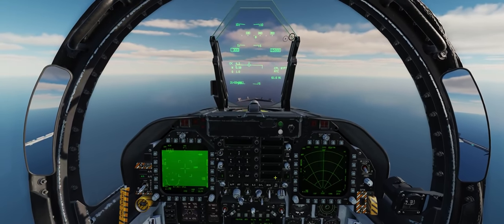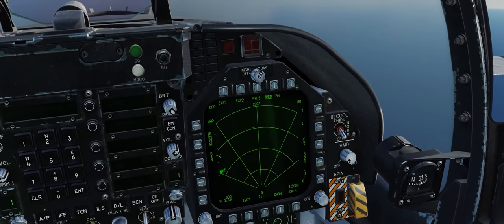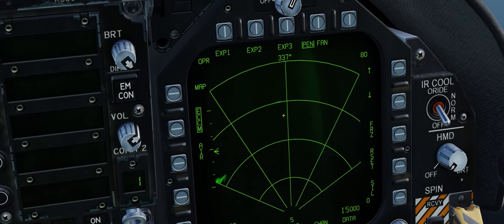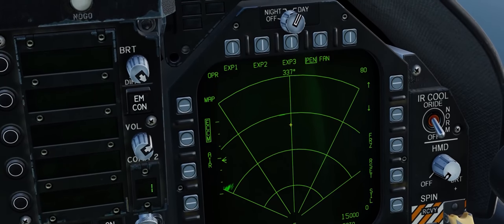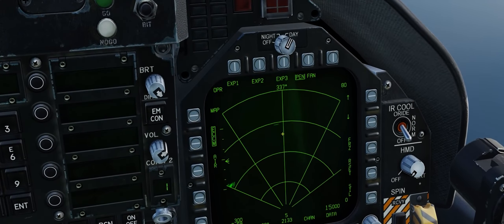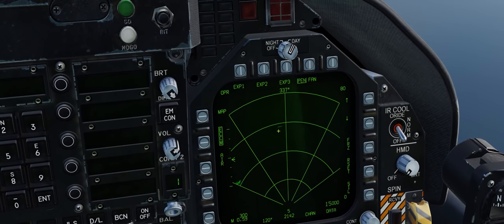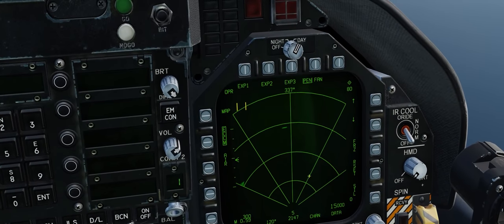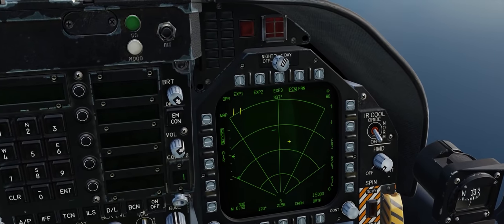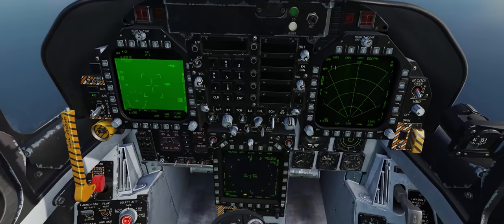The first method is acquiring a target for your targeting pod through the air-to-ground radar. We'll zoom out to 80 nautical miles and can see a blip on the radar - that's the island of Farallon de Medinilla, the air-to-ground weapons range on the Marianas map. There are shipping container targets there, great for practicing. We'll go sensor control switch right to slave our TDC to our right DDI. Note this slaves it to the display, not the sensor itself.